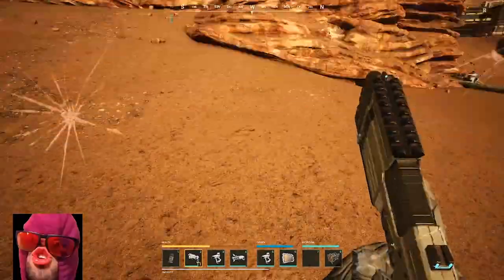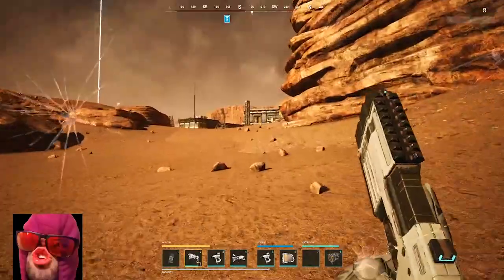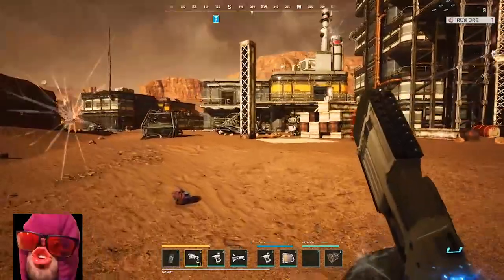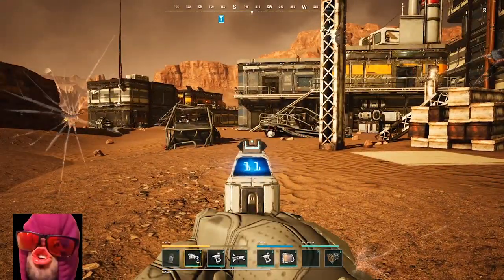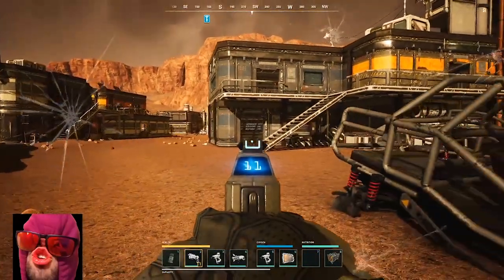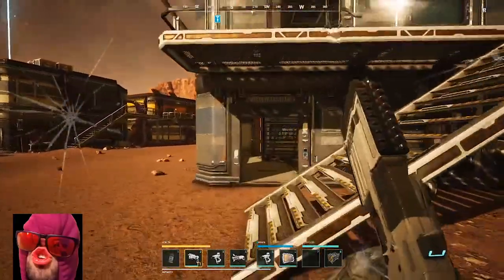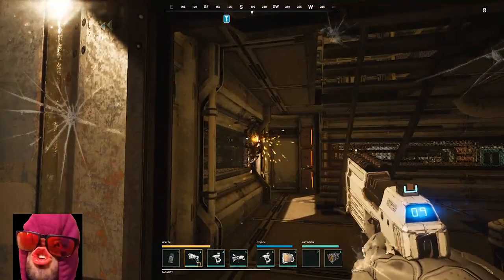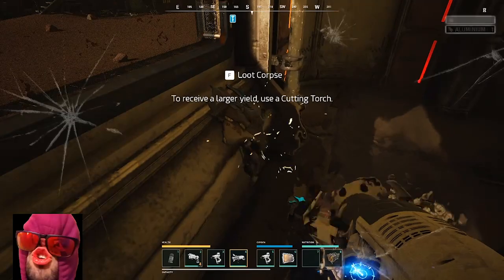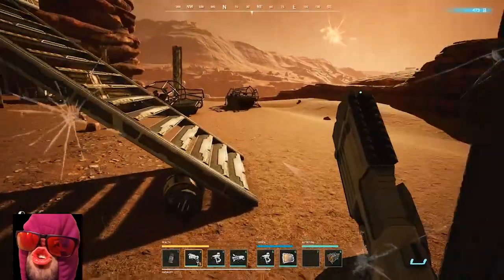Back to base. Let's see what comes my way that I can kill - a little crab I can kill. I hear the crab, it's not aggroed on me though - I'm going to have to make it upset. Now it's upset. I got a scrap metal. Oh okay, they're all mad.